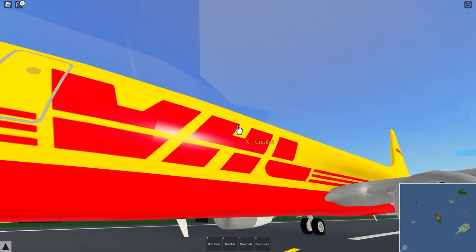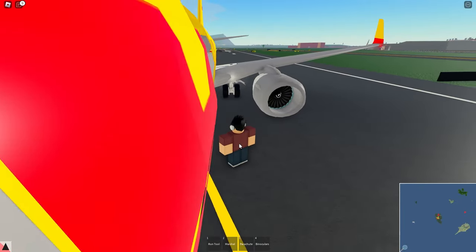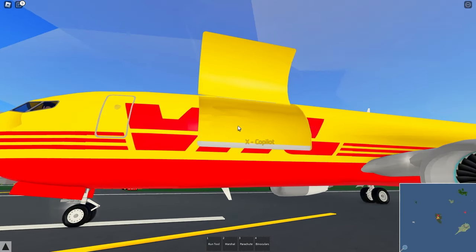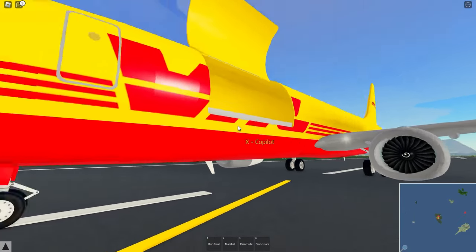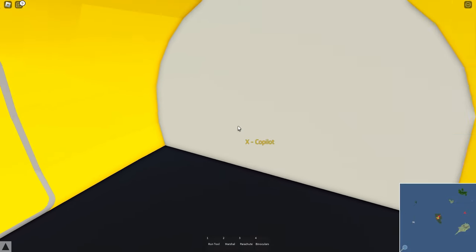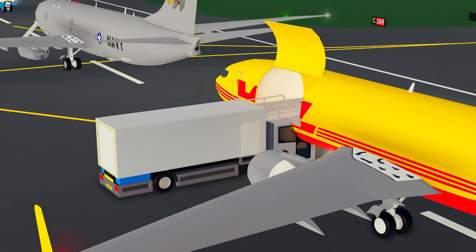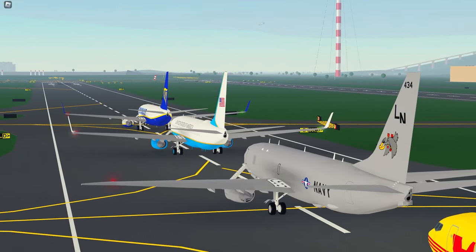Lastly we have the cargo variants. As expected, the cargo door opens up, so you can roleplay loading stuff in there. It would be nice to get some more ground crew vehicles for cargo roleplay — unless you use the food truck, you can't really load stuff into here. Nothing much going on in the cockpit and no real additional seating — it's mainly all about the cargo bay.